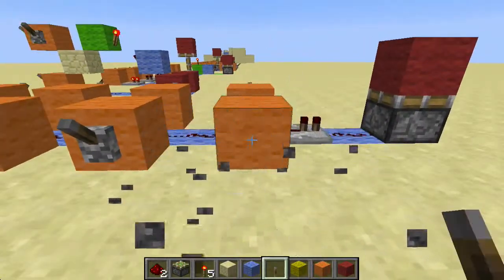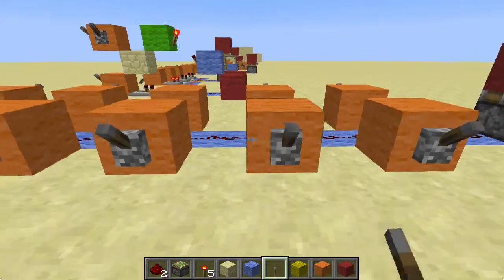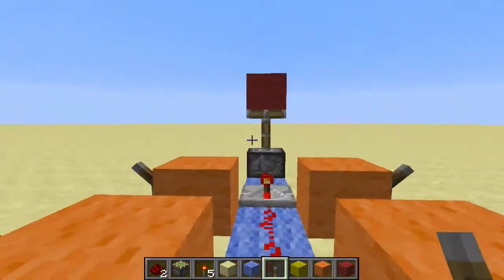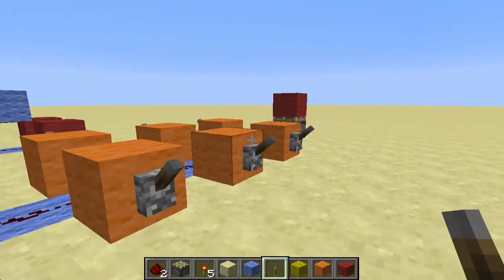So it doesn't matter which one I turn on — it powers the piston. And as long as there is one that's turned on, I can't have it go down. They're all going to have to be closed for the piston to go off.